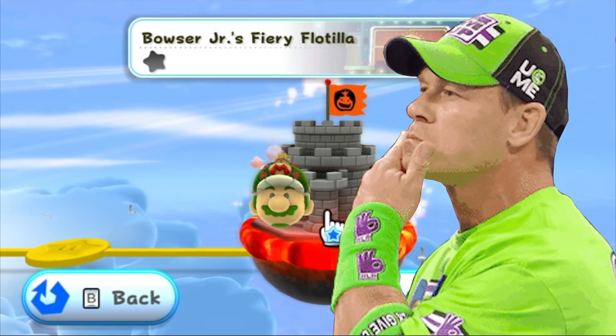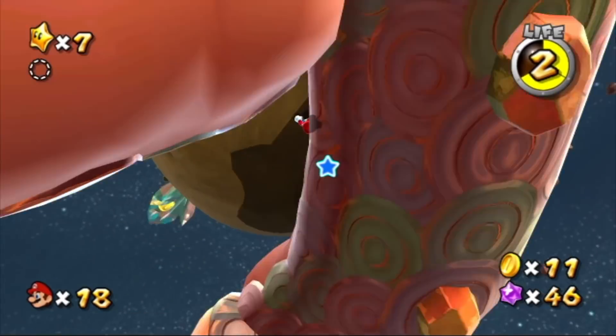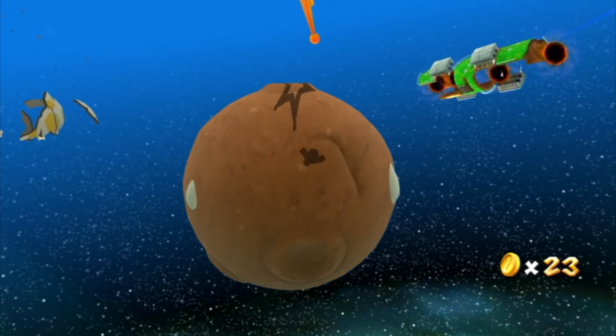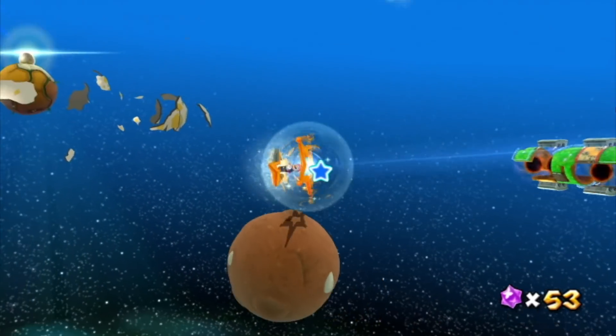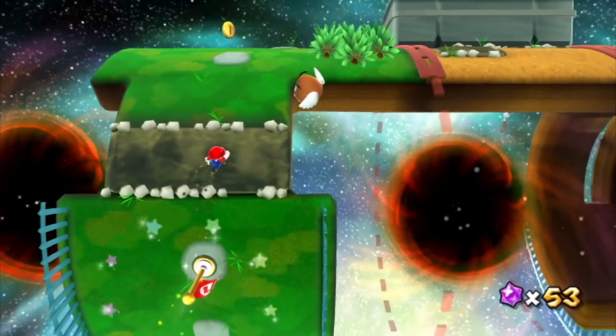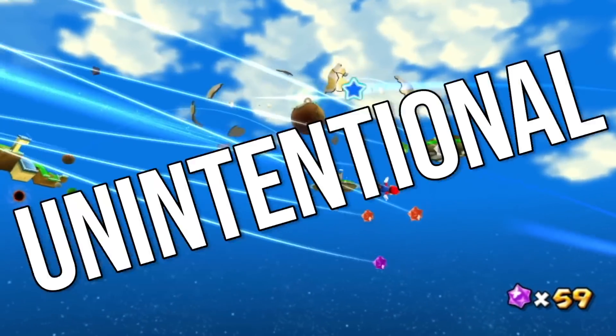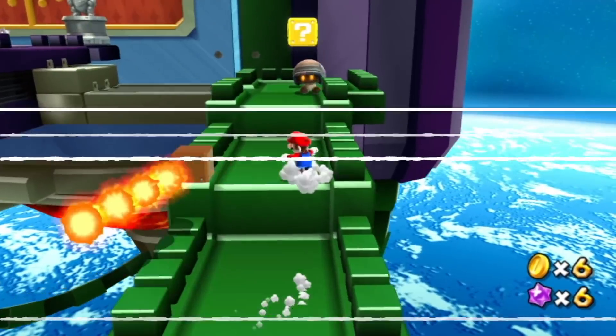At number six is Super Mario Galaxy 2's Fiery Flotilla Skip. This one might take a little longer than 10 seconds, but it lets you get through a level extremely quickly. Super Mario Galaxy and its sequel are all about platforming around crazy gravity environments, and where there's messed-up gravity, there's room for exploits. There are a lot of shortcuts hidden around these games, both intentional and unintentional, but this one's probably the fastest.